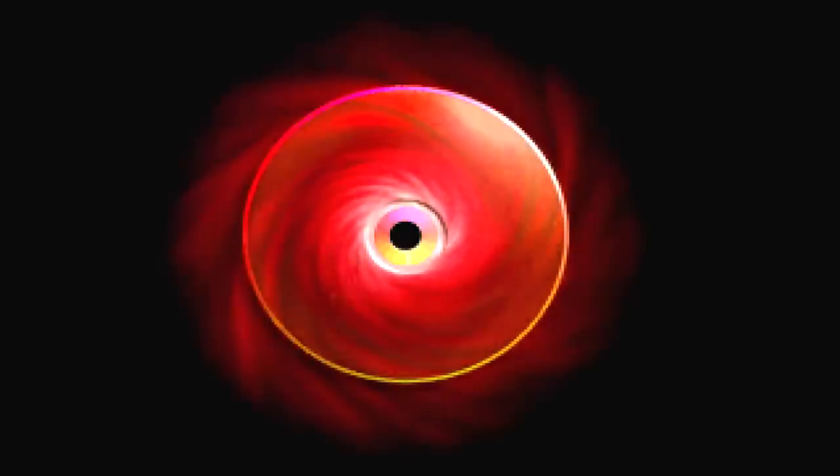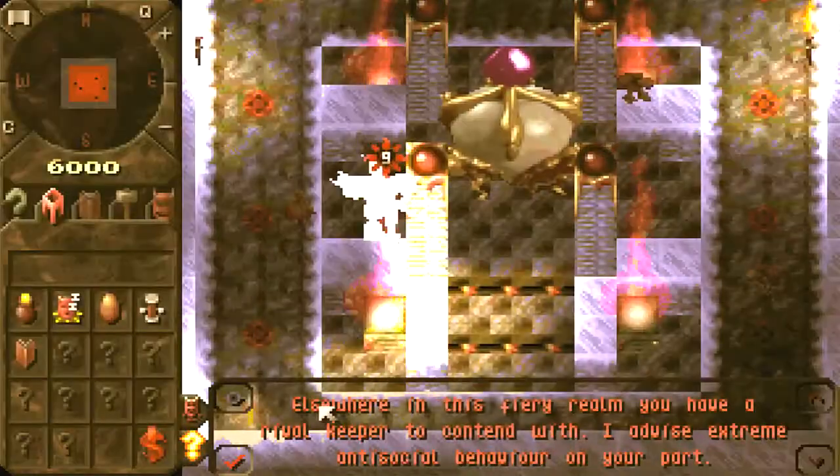So we have an enemy keeper in this realm. And this is a very quick level if you transfer the right creature, which is in this case the Horned Reaper. We will basically run to the enemy dungeon heart and destroy it.